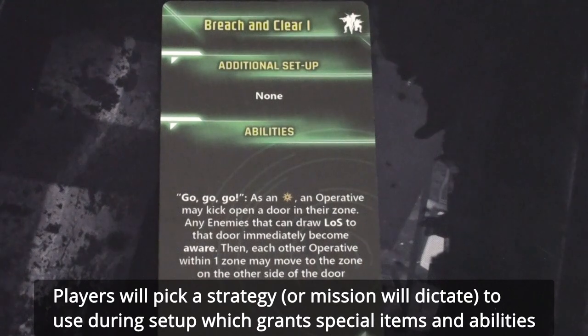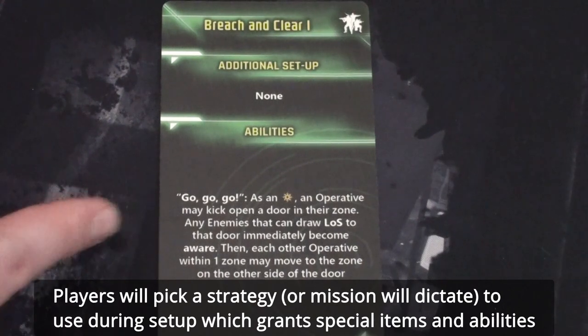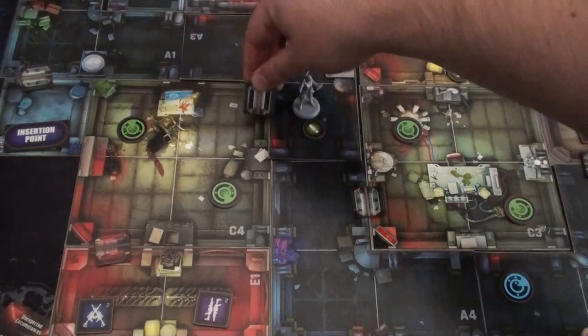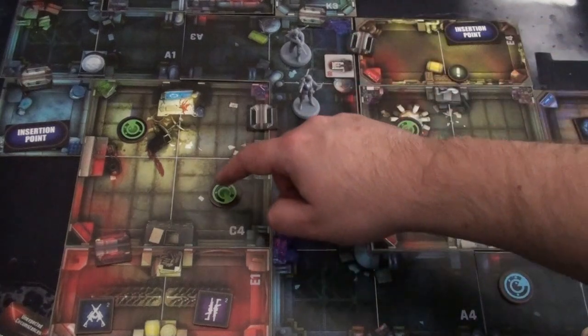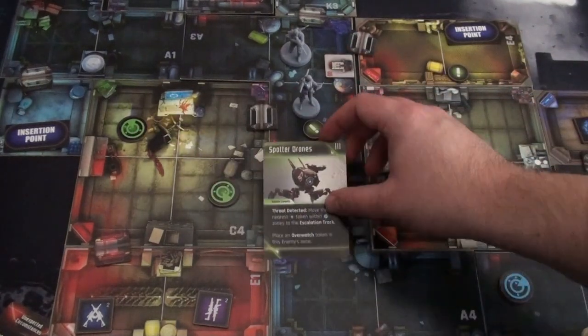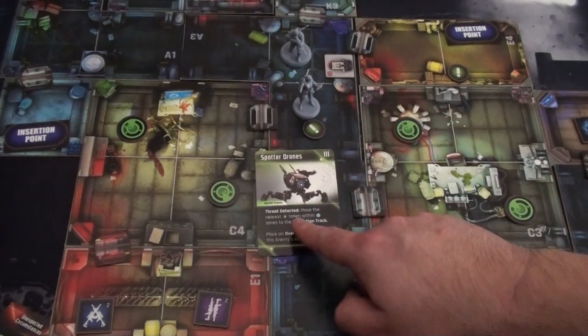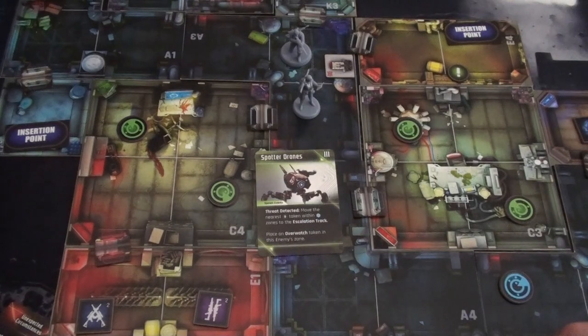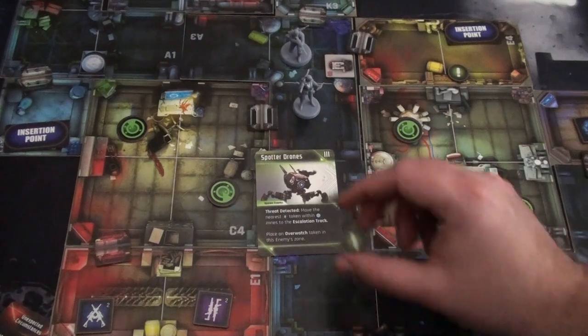Now it's time for the Breach and Clear. I play 'Go, Go, Go!' as an order: an operative kicks open a door in their zone, any enemies that can draw line of sight to that door become immediately aware, and each other operative within one zone may move to the zone on the other side of the door. Olivia kicks down the door. It is now open and we spawn the two blip tokens inside.